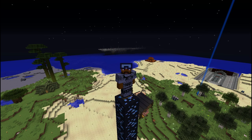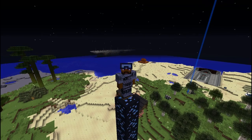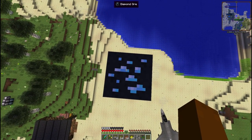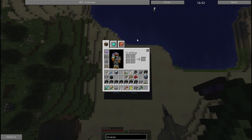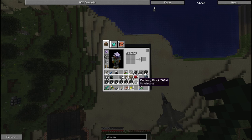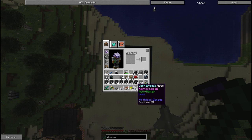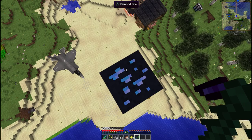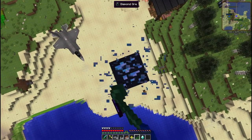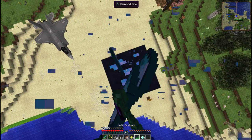First things first, I want to find out how many diamonds I get out of this stack. Let's do that right now. Let's make sure we have Jeff Bridges out - now in the hope that we get more than 64. Let's clear out one more inventory space. Wish me luck - luck is on my side. Here we go, face the carrier. Oh my gosh, come on, don't let me down!